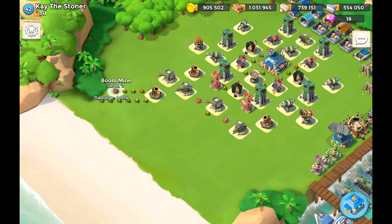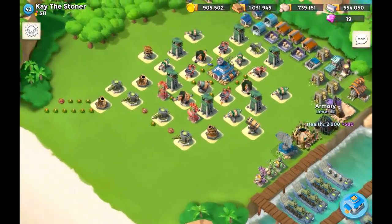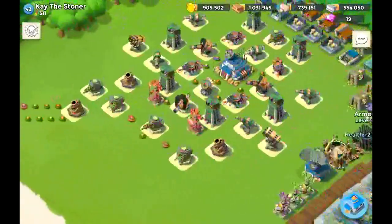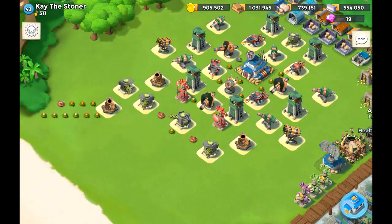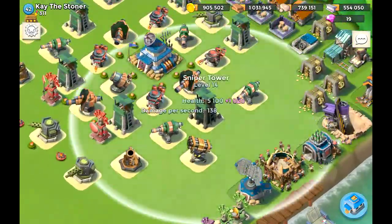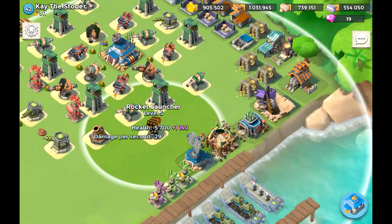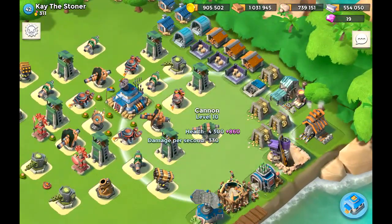I don't really understand these mines over here, because if I were attacking this base I'd be going for the buildings on that side. It would be better to put those mines there, or even better — place them a little more into the base or in the front, so people are more hesitant to attack. What I do like is that the sniper tower, cannons, and rocket launcher are protecting the right side, so people are less likely to attack those buildings.